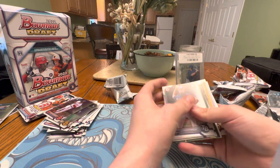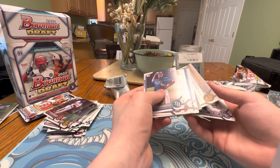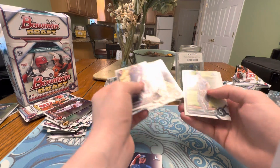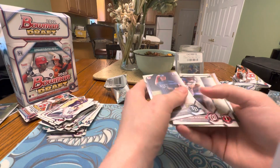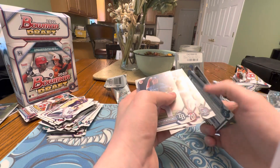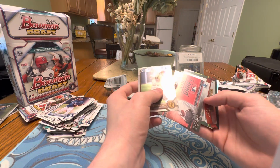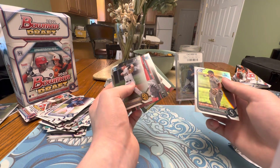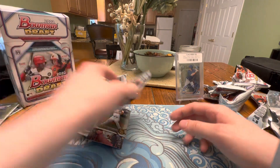No autographs and no colored holidays or any Chrome Holiday yet. I'm going to start by opening it this way — get through these papers. Dylan Lesko. J.R. Ritchie Draft Chrome insert. And an insert in Cole Young first.